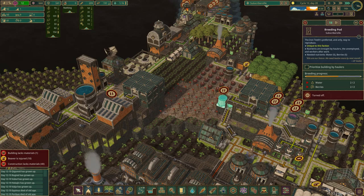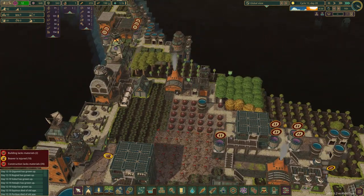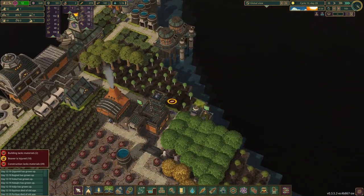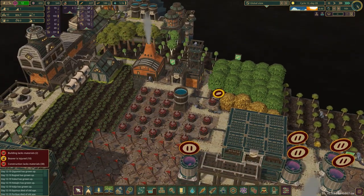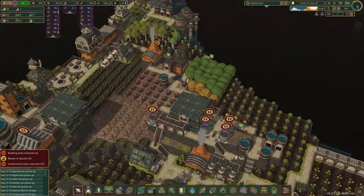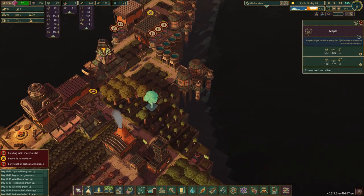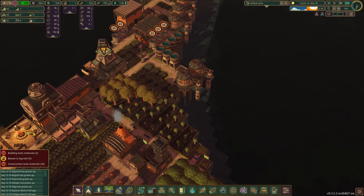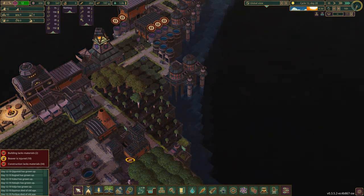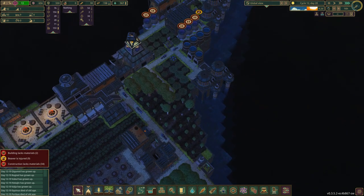We're going to need a path through here, maybe — somewhere to connect these two now that we're taking out the mountain. We just need to do it in a way that doesn't destroy everything. Also, maple pastries — we've got a little bit of maple here and wouldn't mind getting some maple taken care of.